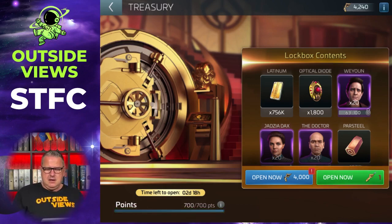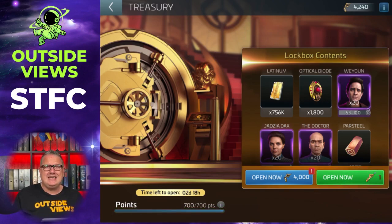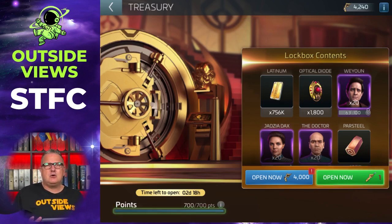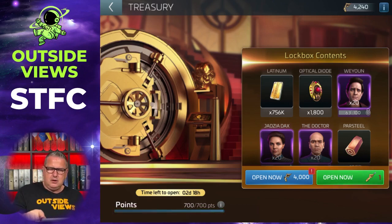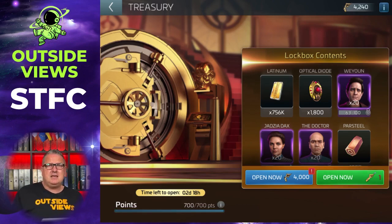First let me show you what you can get, because what you can get depends on your level. You can always see what the lockbox content is when the Treasury event is active. In my case I'm on level 43 on this server, so I get a little bit more than when you're at the beginning of your journey in Star Trek Fleet Command. You will have something different in that lockbox, but it's always nice to get because it always helps your gameplay. It gets better with higher levels.